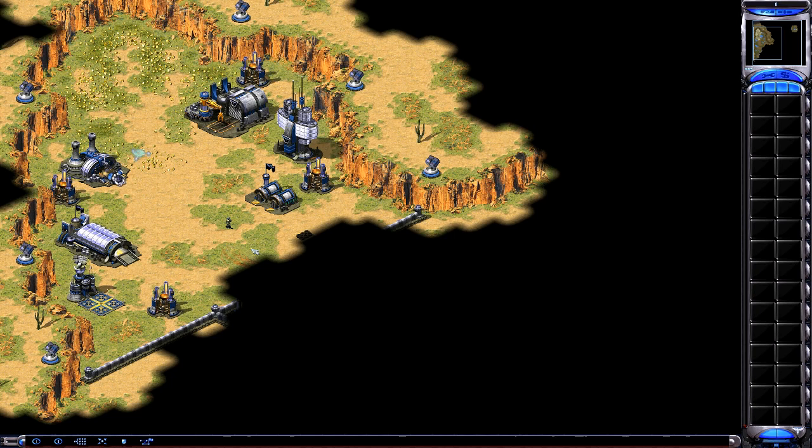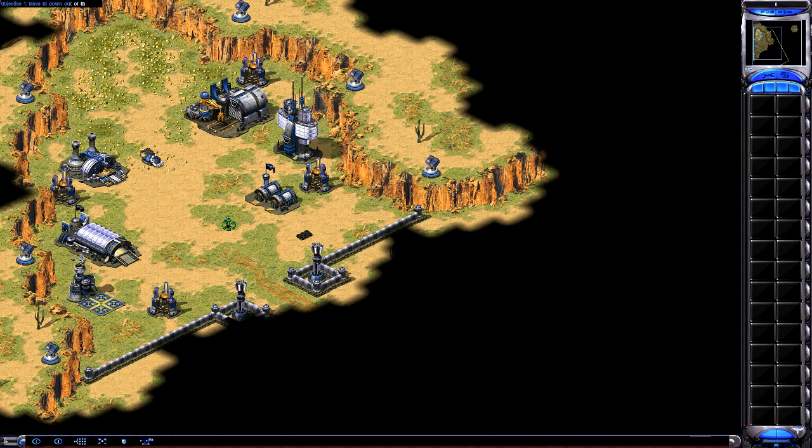In front of you is your battlefield control interface. With this interface, you can command any soldier on the field. Let's begin with the new recruit you see in the center of your screen. Move him away from his barracks and out into the field. Left-click on the soldier to select him, then left-click on empty ground to move him to that location. Try not to get him killed on the way to the shooting range.